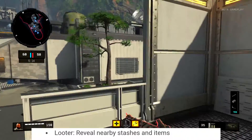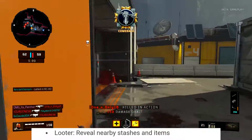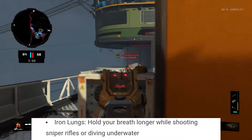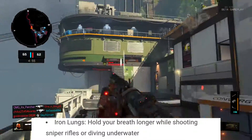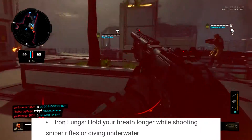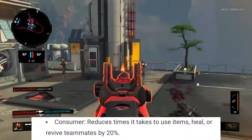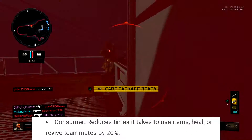Then there's Looter, which reveals nearby stashes and items — that's going to be extremely useful because you're going to want a gun and all that equipment, and being able to see it is a great advantage. Iron Lungs lets you hold your breath longer while shooting sniper rifles or diving underwater. This does 100% confirm that you can swim underwater, which we all kind of assumed especially after Black Ops 3. And finally, Consumer reduces the time it takes to use items, heal, or revive teammates by 20%.